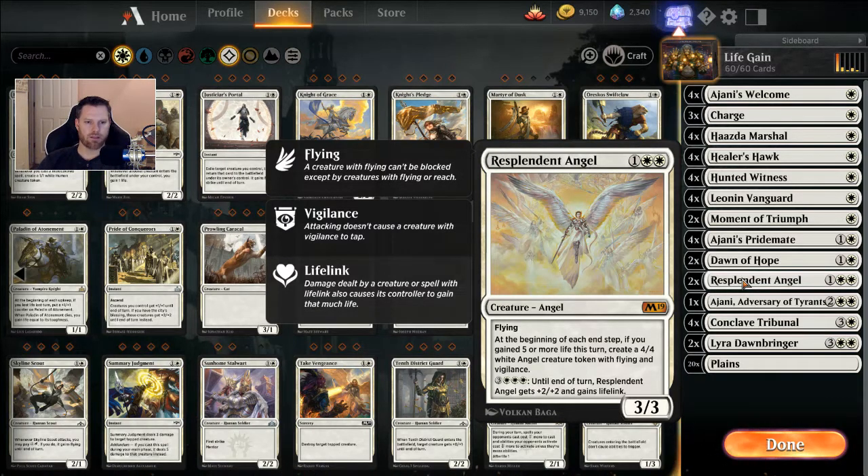It's worth exploring, especially in these downtime periods between set releases and big tournaments. We just had the Grand Prix and the Twitch tournament. I've got two Resplendent Angels — I only have two, that's why there's only two in the deck. I think it's super strong. It's a three casting 3/3 with flying, and at the beginning of each end step, if you gained five or more life, it creates a 4/4 white Angel creature token with flying and vigilance. Super awesome. And for six mana, it pumps up to a 5/5 with lifelink, so it can trigger itself down the road.